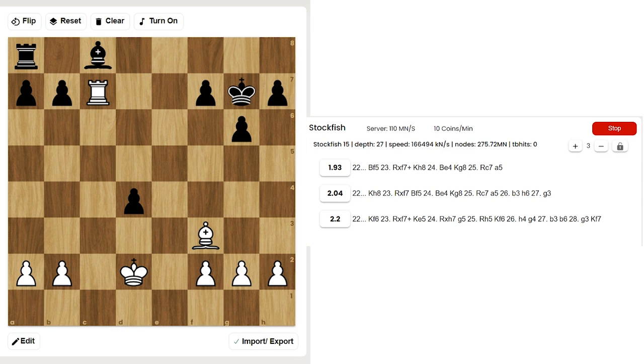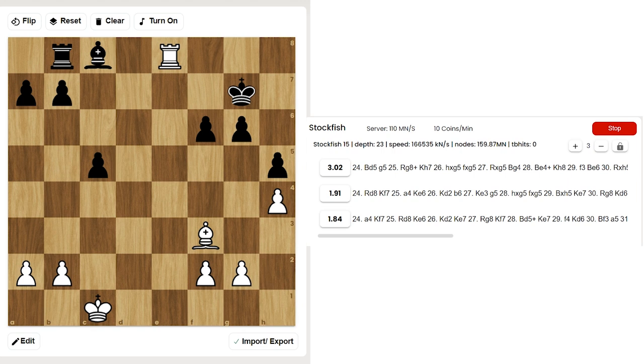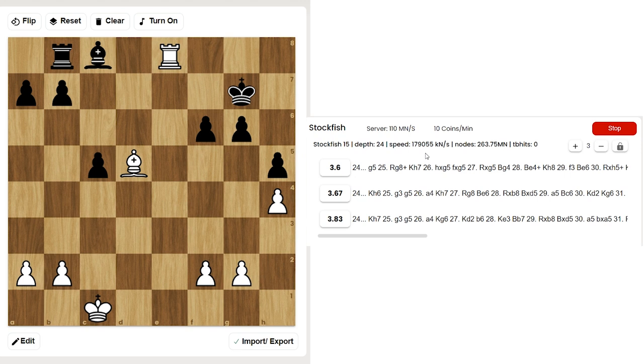In the game we have Rook takes c1, King takes c1, h5, h4 — trying to cement the opponent's kingside. Rook e8, f6. Was Rook e8 the top move? Among the top, yes. A4 was also playable but there is no way out — you can't activate your rook. Bd5, g5, and black is in a kind of zugzwang: there is no way to make progress.